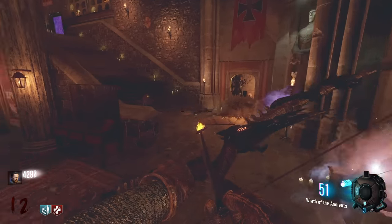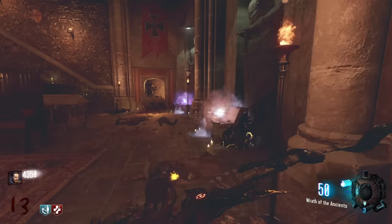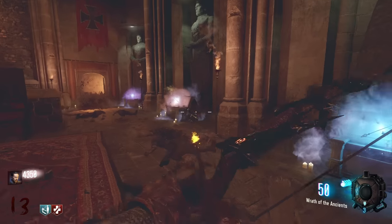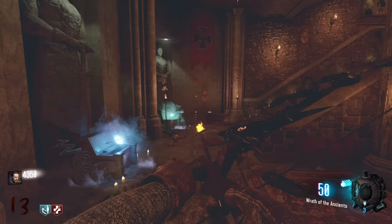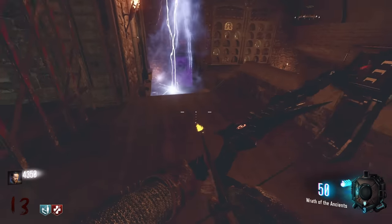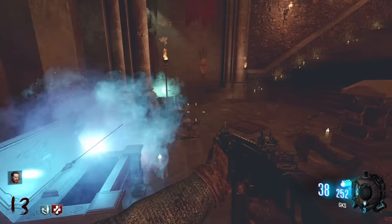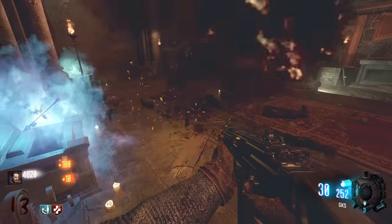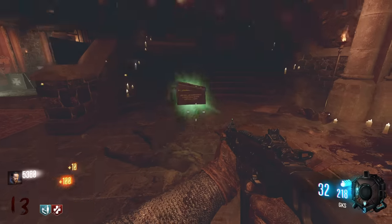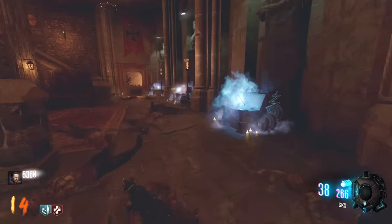We're definitely gonna get Mule Kick since we can hold three bows. For the final step you need all four bows - that's the only step that requires them all. They actually got rid of the keeper step from Der Eisendrache where you had to use a specific bow for each one. This map negates that but still makes you build all four, and they're fun so I appreciate it. Dogs spawning - they don't count for souls I think.